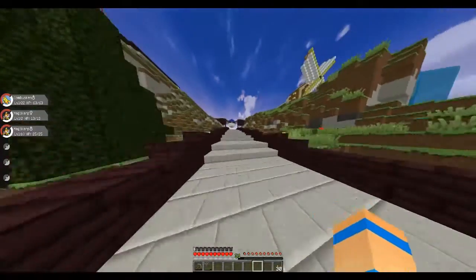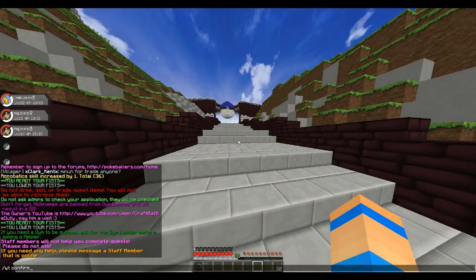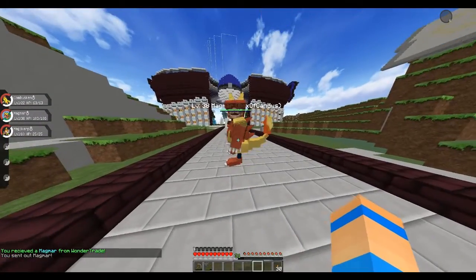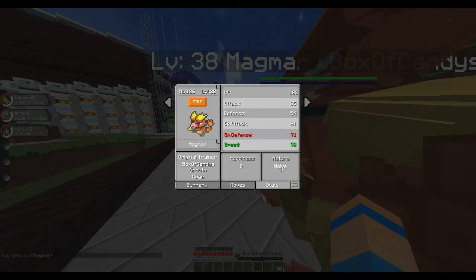So let's get into the wonder trade. We do slash WT and then slash WT confirm - you don't have to type it out twice. I need to put in two. And boom - we got a Magmar!